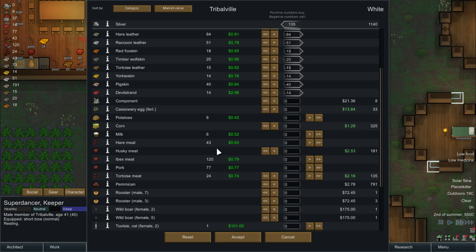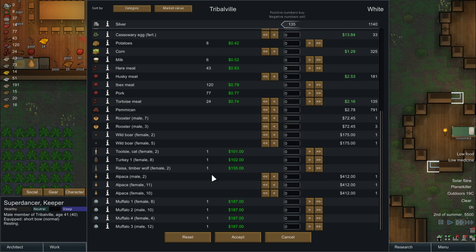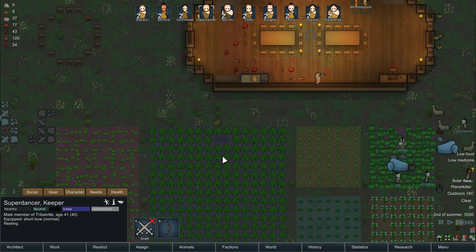You have corn. Pemmican — I'll buy all your pemmican, although I don't really have money for that. We could sell muffalos and buy some of those — we could sell like the male muffalo here and buy like 115 pemmican for storage, which might not actually be a bad idea at all. We could sell more muffalos. Just sell this muffalo, and that concludes our trade.